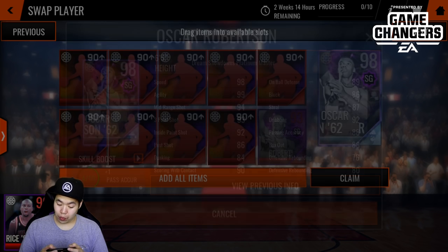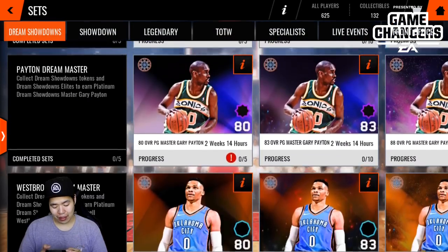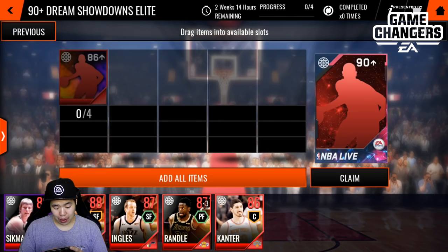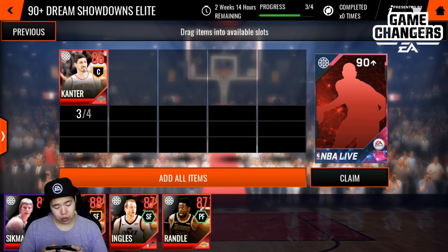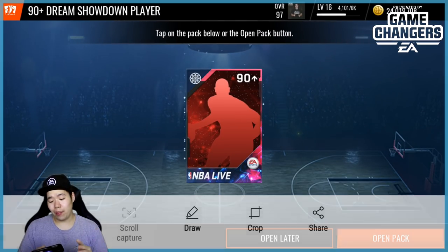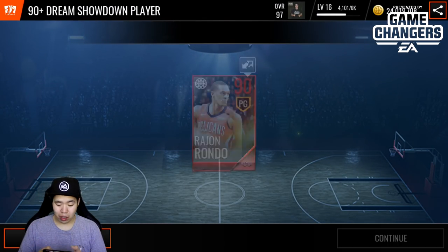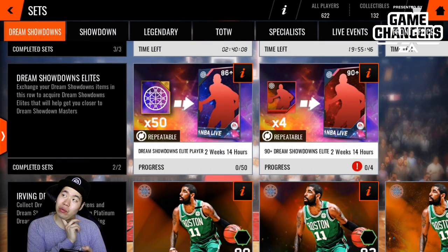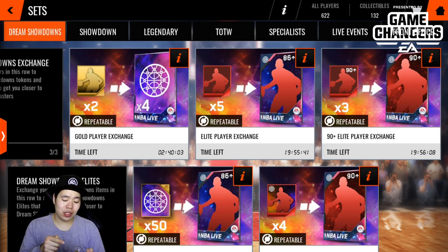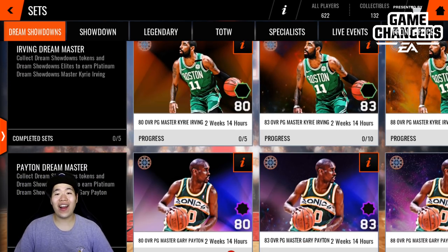We got the 93 overall Oscar Robertson with 93 three-point rating, which is not bad! To get the 98 overall you need nine 90 overalls, so it's going to be a long grind. We'll make one of the 90 overalls now — we have two Joe Ingles. In 10,000 rep we got a Rajon Rondo at 90 overall. I traded in a bunch but I can trade more every few hours, so that's not bad at all.